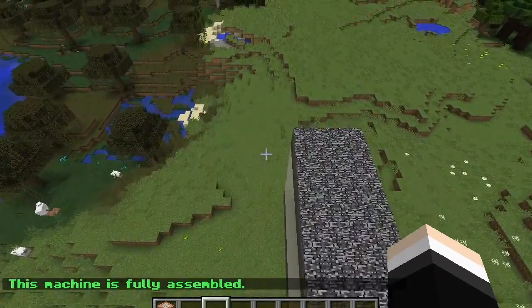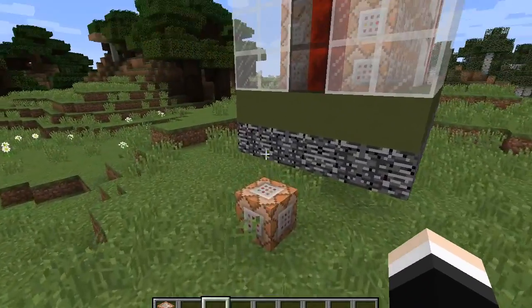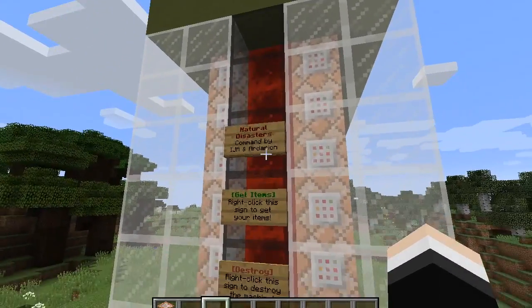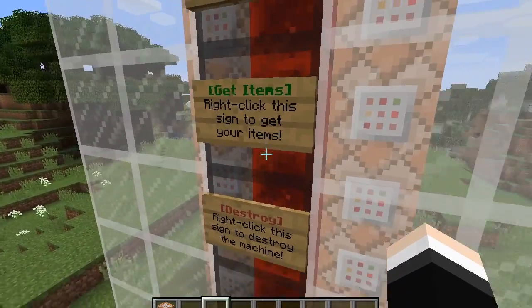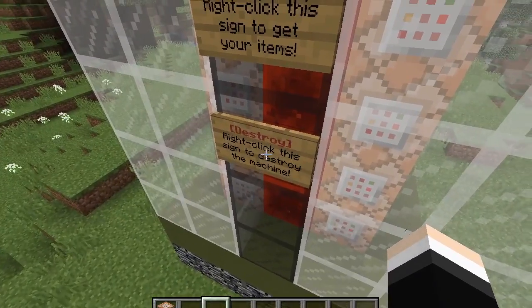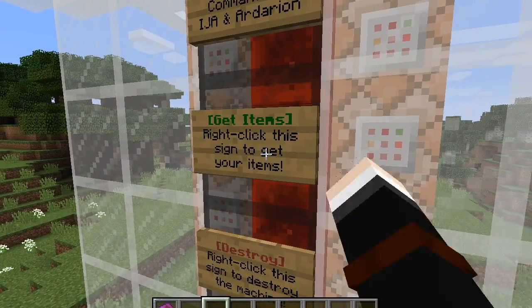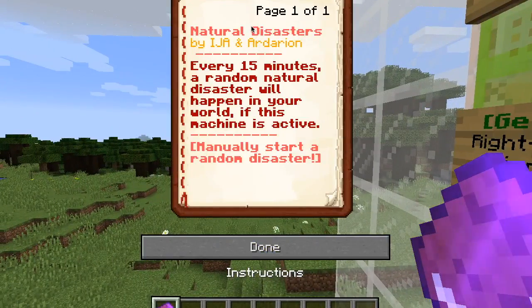When it says the machine is fully assembled, you are going to go to the side closest to the command block and look at these signs. That's just the name and the author. This one is right-click to get items, and this one is to destroy. So we're going to right-click to get items — you're going to get this book.